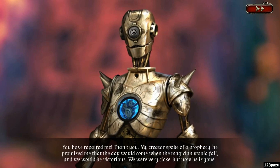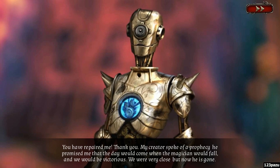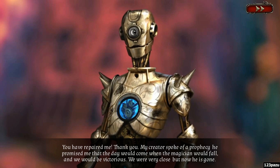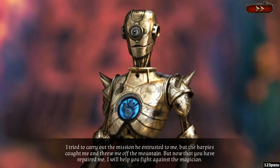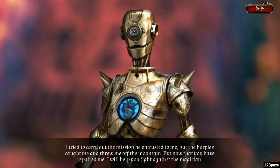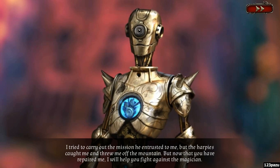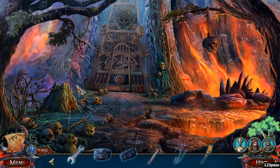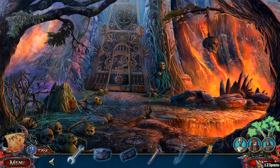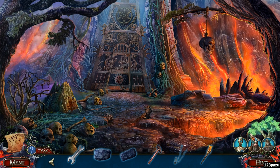You have repaired me, thank you. My creator spoke of a prophecy — he promised me that the day would come when a magician would fall, but we would be victorious. We were very close but now he is gone. I tried to carry out the mission he entrusted to me, but the harpies caught me and threw me off the mountain. But now that you have repaired me, I will help you fight against the magician. We have a new friend — it's getting crowded guys. The more the merrier. We have three companions now.